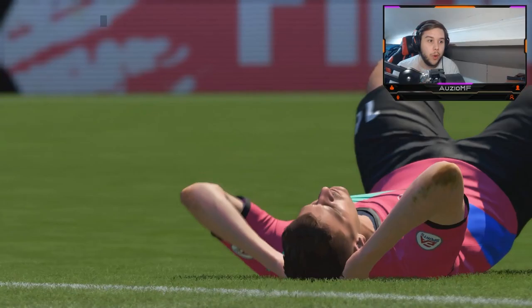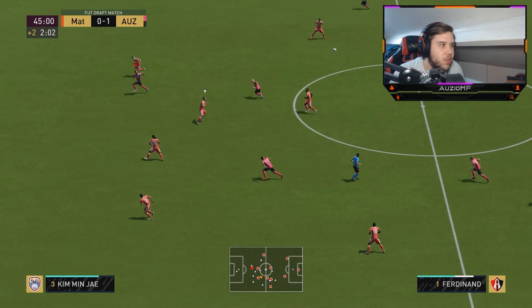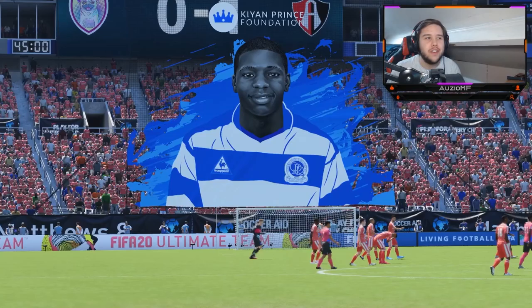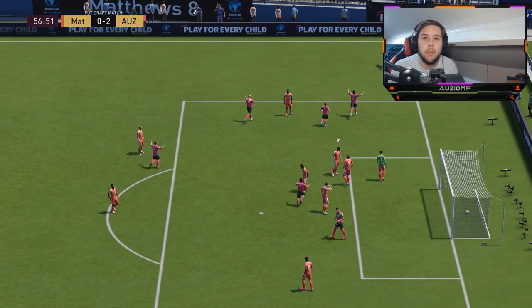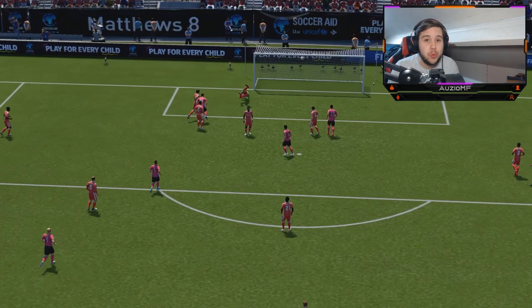Going for a finesse with Muneer — it's not a bad finesse at all. The fact that he has that high shot power and high long shots, you can probably go for one of these time to time and see if it goes in. I told Rio to make a run and he actually did ping this ball perfectly, but the keeper came out. His finishing is not actually too bad — the shot power is going to carry it into the back of the net all day.